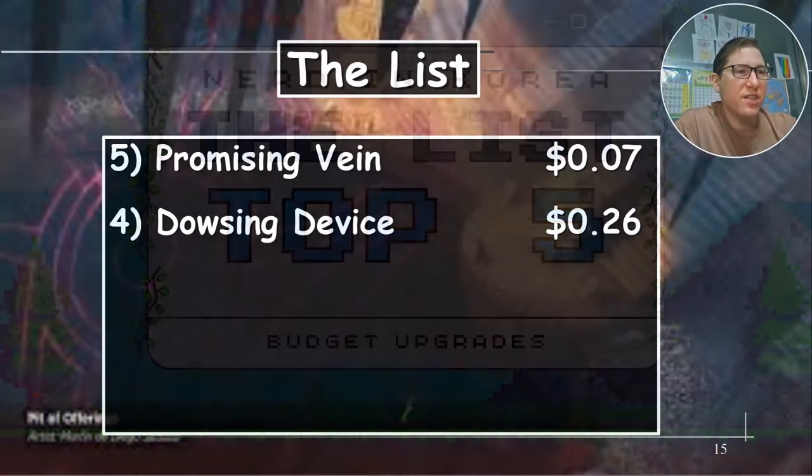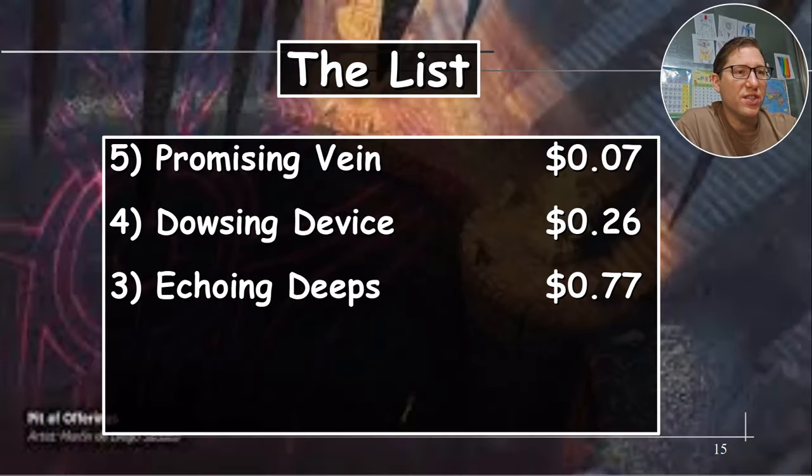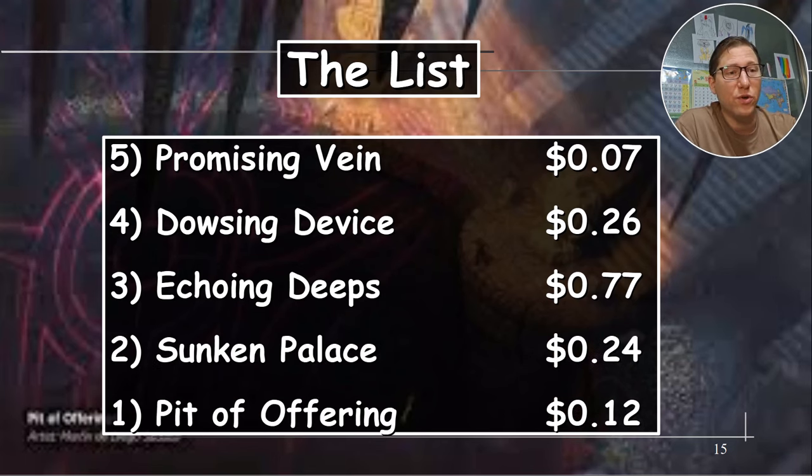To recap: Promising Vein 7 cents, Dowsing Device 26 cents, Echoing Deep 77 cents, Thunken Palace 24 cents, and Pit of Offering 12 cents. Take it easy.